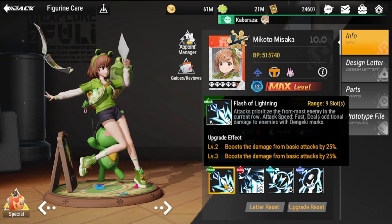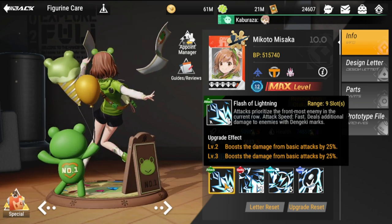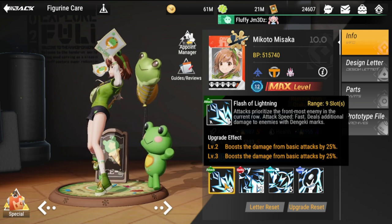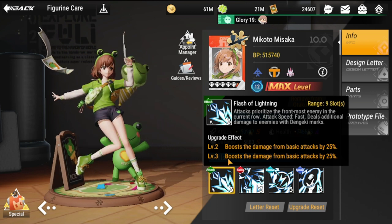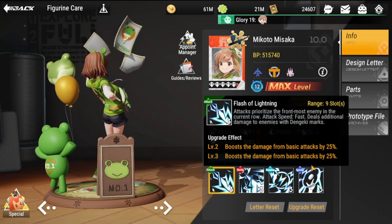Flash of Lightning ranges nine slots, attack prioritizes the front-most enemy in the current row, attack speed is fast, and deals additional damage to enemies with Dengenki marks — which is related to her passive skill, which we'll talk about later. Upgrade effect: Level 2 boosts damage from basic attacks by 25%, and Level 3 adds another 25% for a total of 50% attack boost.